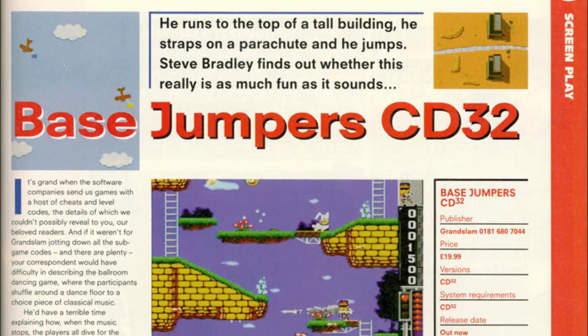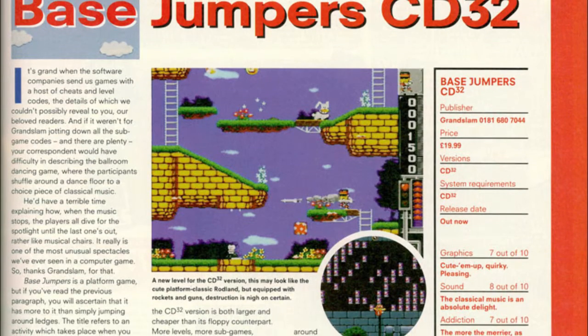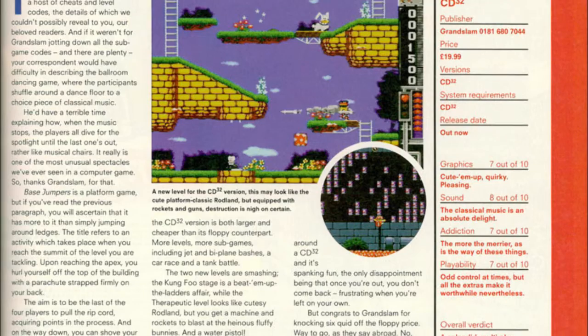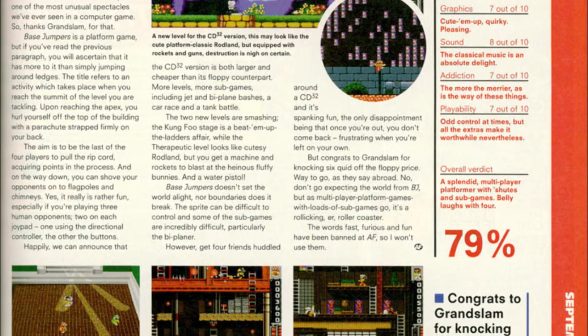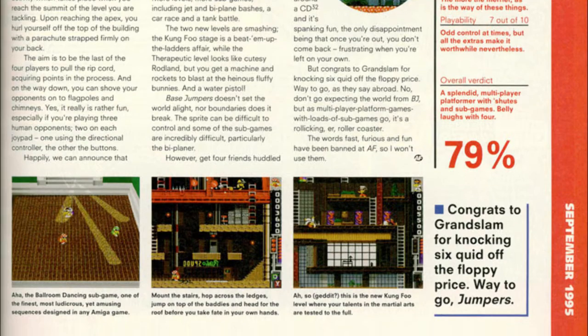Amiga Format gave the game 79%, saying that Base Jumpers doesn't set the world alight nor boundaries does it break. The sprite can be difficult to control, and some of the sub-games are incredibly difficult, particularly the biplaner. However, get four friends huddled around a CD32 and it's spankin' fun. The only disappointment being that once you're out, you don't come back — frustrating when you're left on your own.